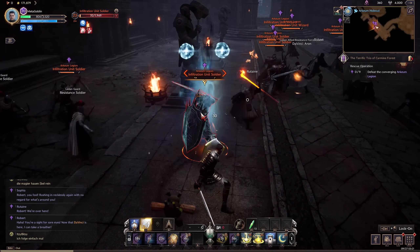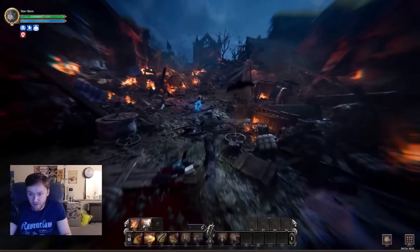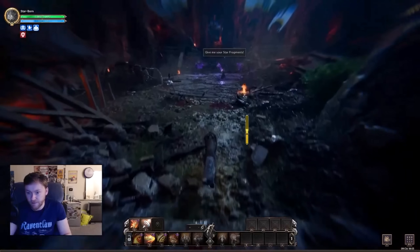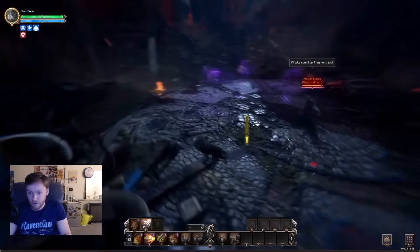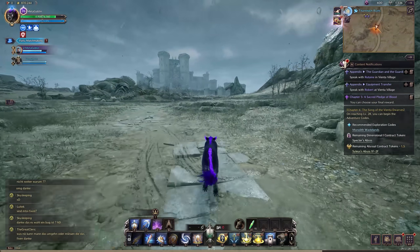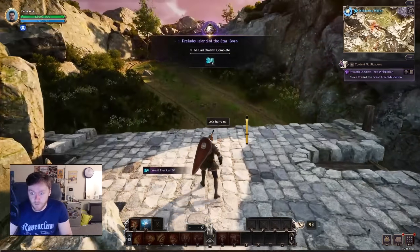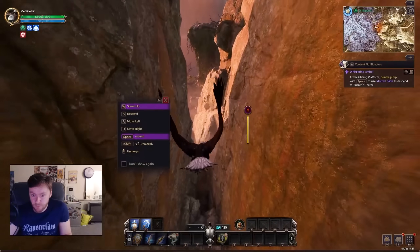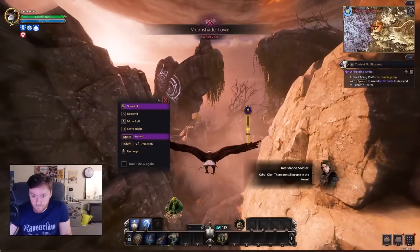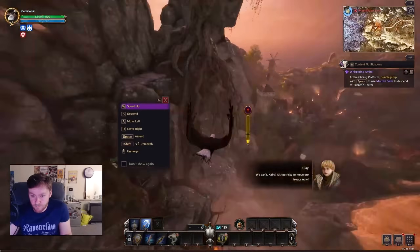One cool thing is that at level one you get instant access to a mount, because every character has a default ability to transform into a wolf. There's absolutely no waiting around for a slow, awkward mount cast time — it is totally instant. Personally, I much prefer how mounts work here compared to other MMOs; it just feels way smoother and more dynamic. Travelling in Throne of Liberty isn't just functional, it's actually fun. You can use a grappling hook to scale different areas and then glide down by transforming into an eagle — it's like they've taken notes from games like Apex Legends. Getting from point A to B is never boring.